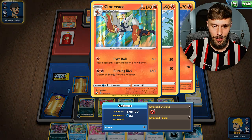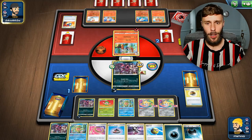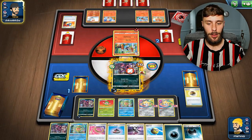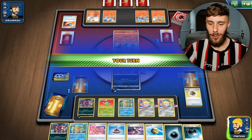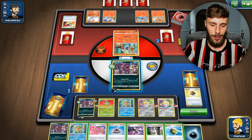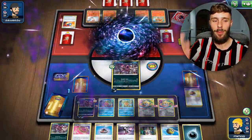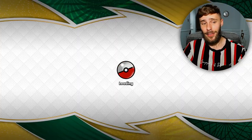Cinderace has come out. Even if they take me out here, we're fine. They played this - is this a theme deck? Is it a theme deck that's just been updated? This is what we've come to, boys. Attach, retreat, evolve - there we go. Evolve, and that's a KO - 190 damage, in the bin, see you later. A bit of a rocky start - the good cards start coming towards the end, but that happens sometimes.